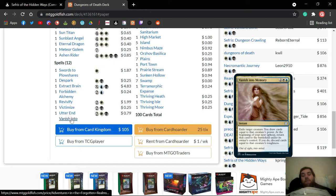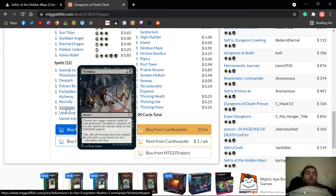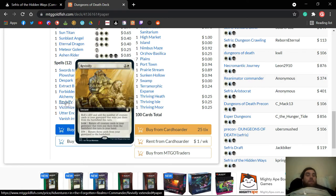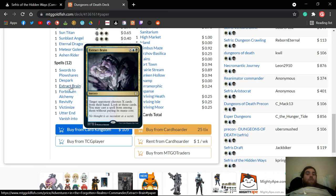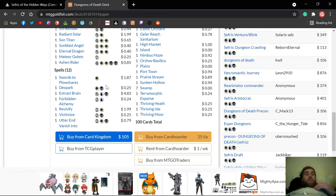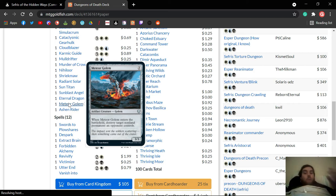Utter End — not very good, get rid of that. Get rid of the dice-rolling stuff too. D-Spark's already in there, which is good. Swords is actually in there, which is even better. Ashen Rider comes back from the graveyard and gets rid of something, but unless there are ways to cheat it in, I just don't think there's enough ways to do that and it doesn't do enough — I'd take it out. Meteor Golem — same thing, you've got way better removal in these colors and you just don't need it.